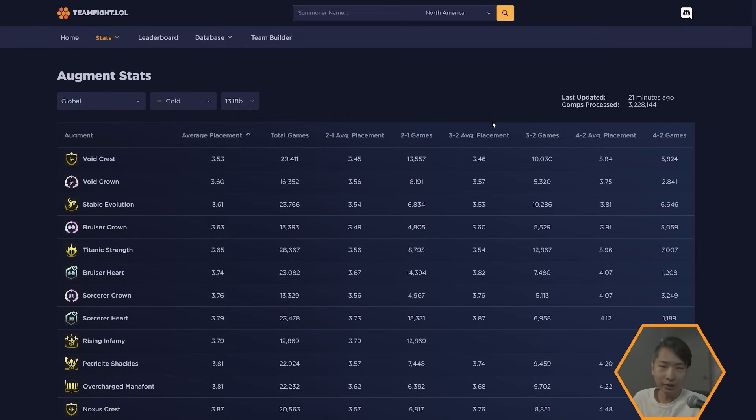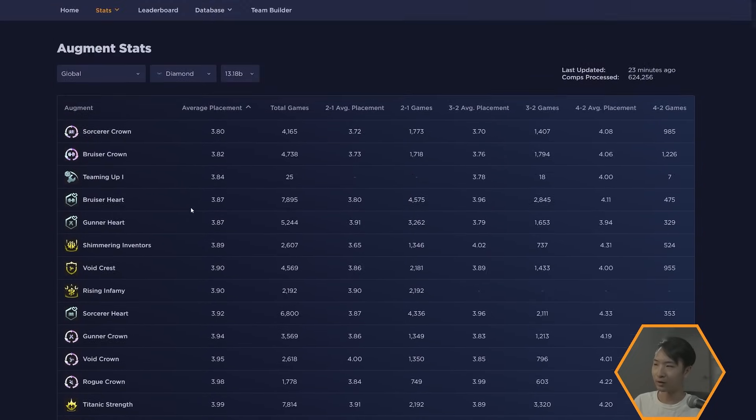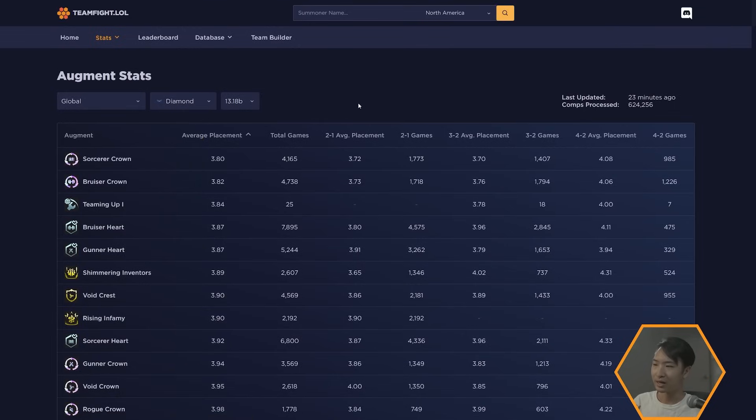A lot of augment guides only cover what's working at the highest ratings, but that's often not relevant to you. You should look at what performs best in your respective rating. The same things that are good in high ratings aren't always good lower — void is incredible at gold but barely shows up in diamond. Around diamond is where most high-intensity players landed at the start of the new set.